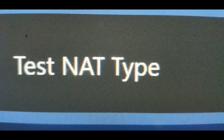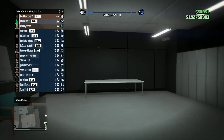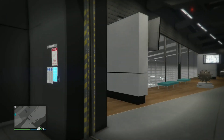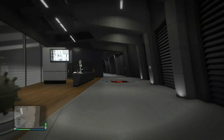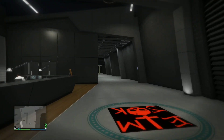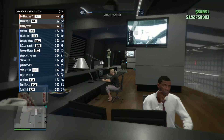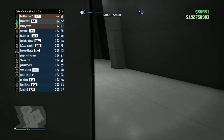Click test NAT type, then wait about five seconds — count up to five seconds. After that, quit out of your settings and click back on the GTA 5 application. You can see I have like 30 people in my server — it's basically gonna kick out the entire lobby except for you.